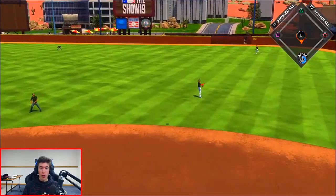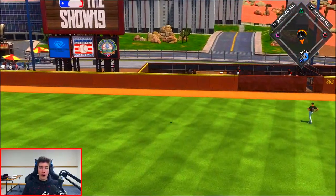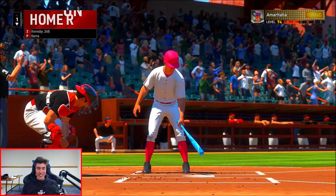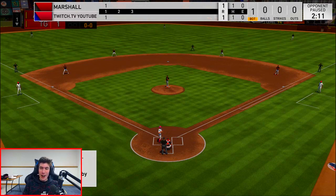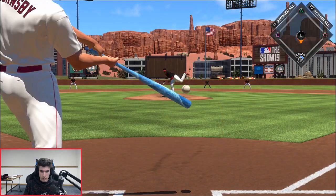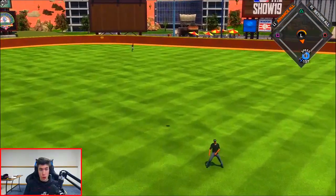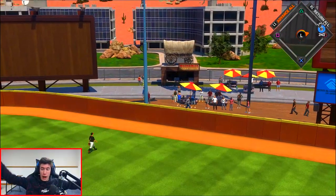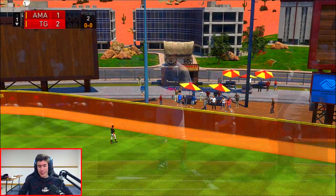Diamond Adam Dunn — get out of my ballpark! No doubter, the very first pitch of the game. This card's amazing, I love it. He's so good. Let's go! I'm glad we drafted him. Then Rogers Hornsby — back-to-back home runs to start the game! That one's not a no-doubter but it got out of here in a hurry.